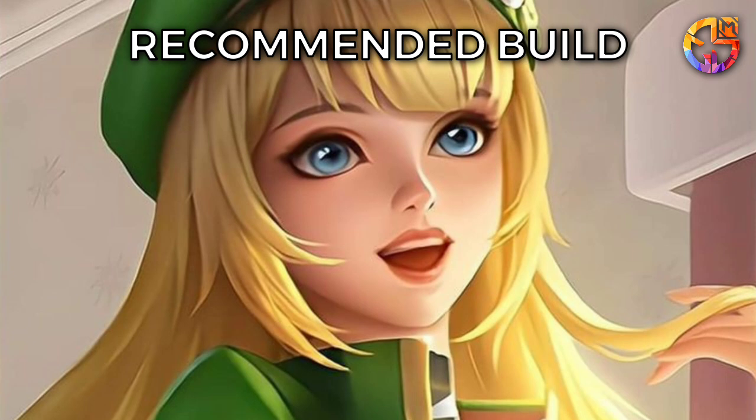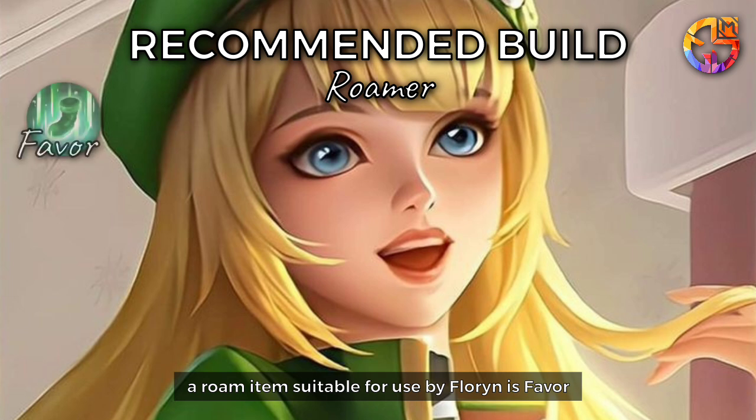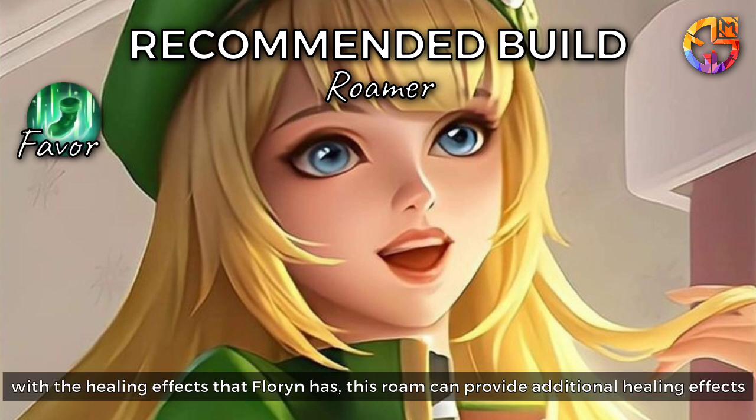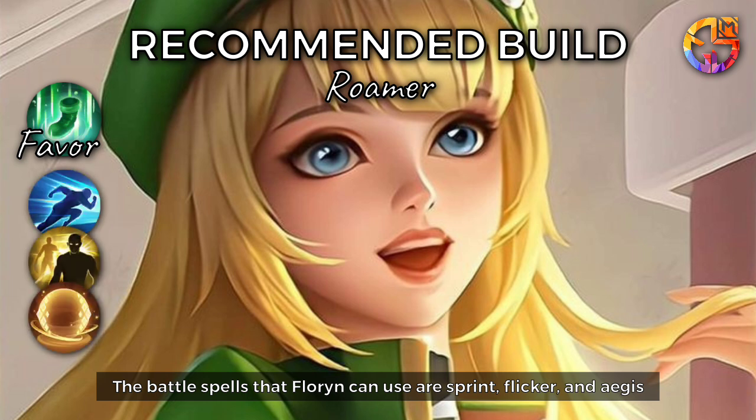Recommended Build: As a support, Florin is suitable as a roamer. A roam item suitable for Florin is Favor, which provides additional healing effects that complement her kit. The battle spells Florin can use are Sprint, Flicker, and Aegis.